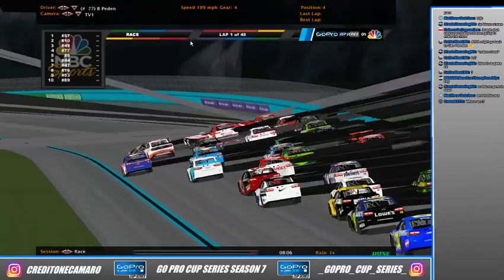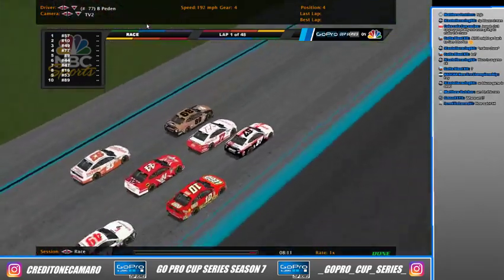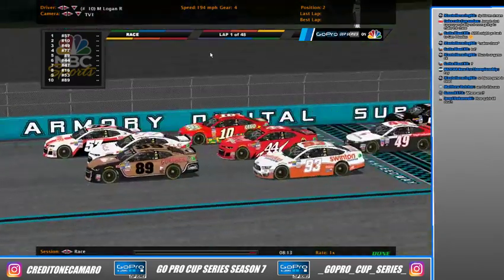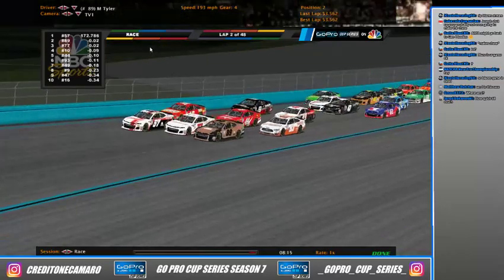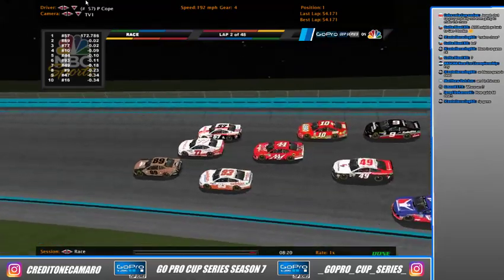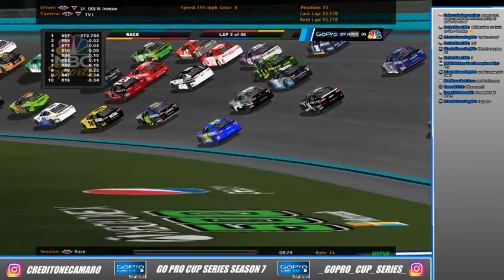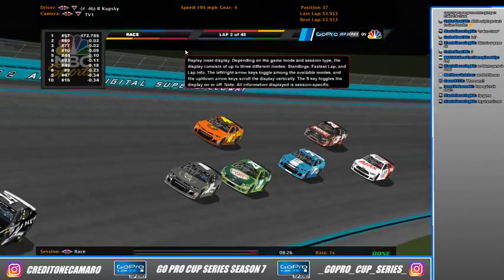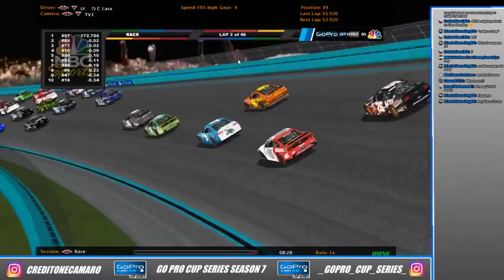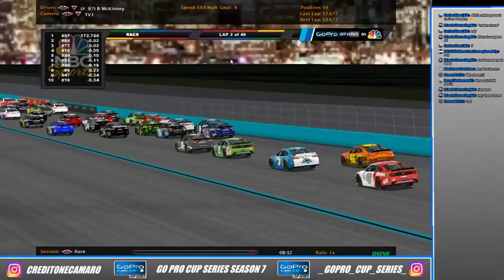We're going to be three-wide for the lead as we glitch out coming into the end of the first lap — Preston Cope leads it. This game does not like superspeedway bodies, I'll tell you that right now. Chris Lee hit the wall. Looks like the pack is kind of separating in the back — maybe those guys are just waiting to see if there's a wreck, but they're going to wreck themselves if they're not careful.